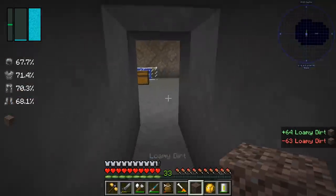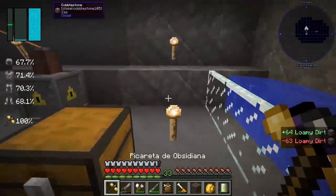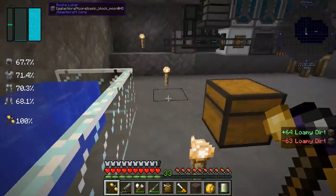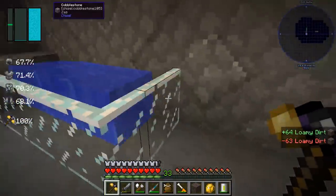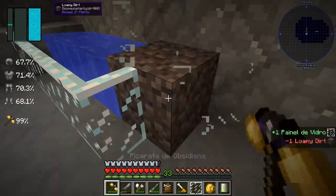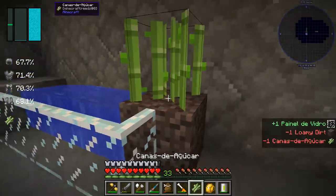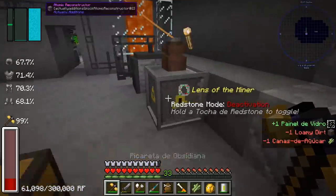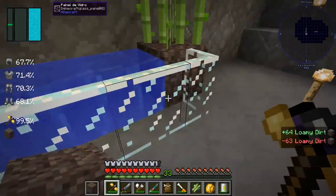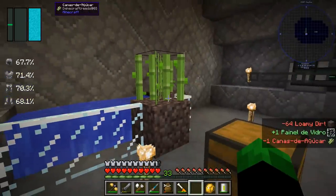I'm going to plant sugarcane here next to this water. I'll flow water everywhere. I didn't want to do it this way, but let's try to be fast — let's not let water flow too much. Let me grab this water here and the other one too, because it has to grow. I'm going to try to be fast here too. Done, it's fast. Let it grow.